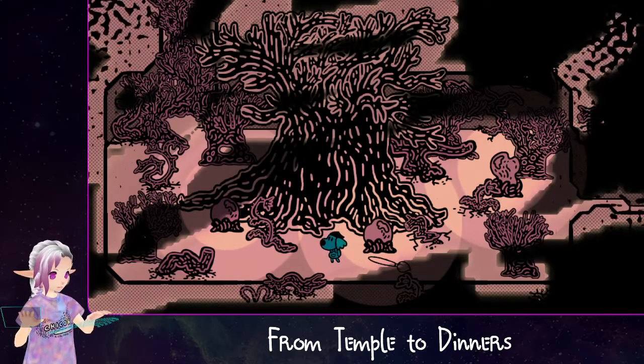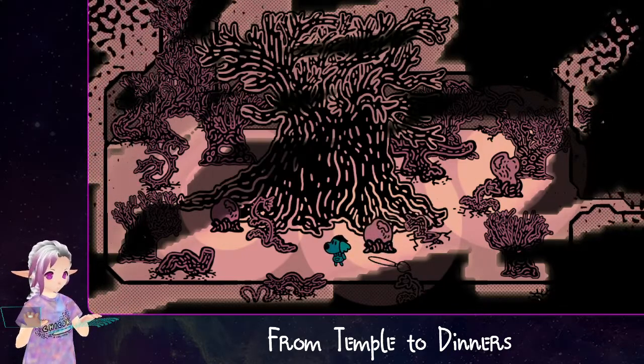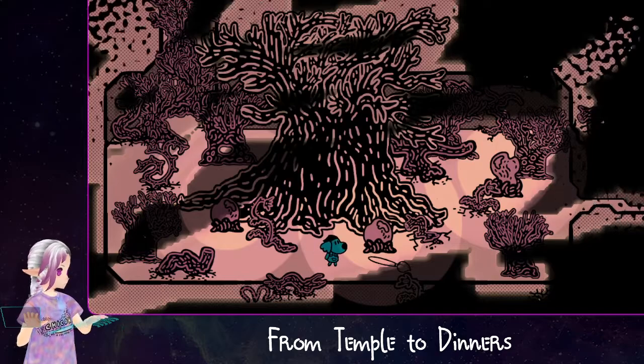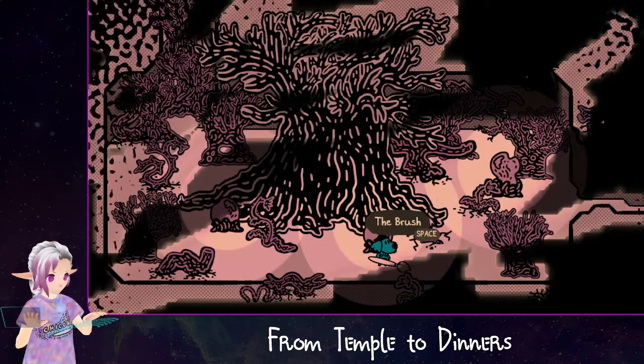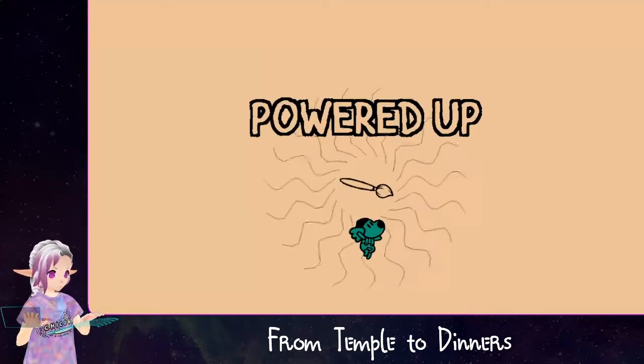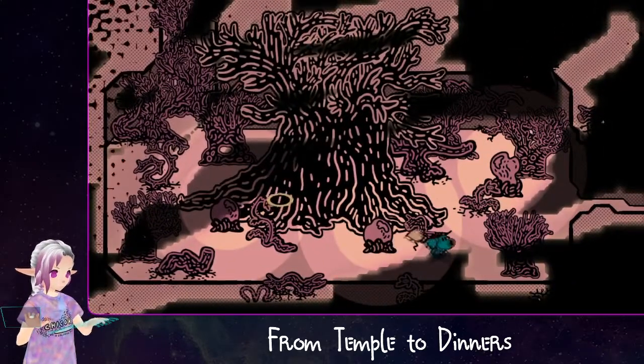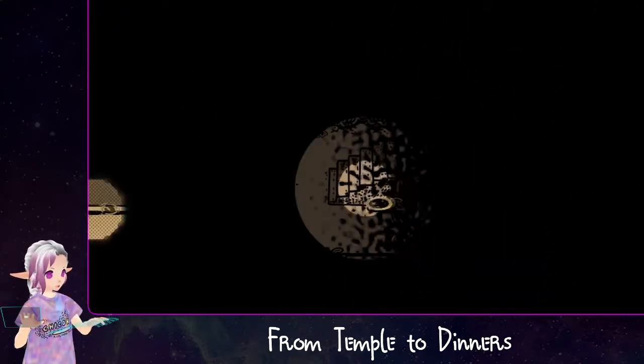Wherever you spawn in, the brush is to the right of you. I think most of the time the brush is to the left of you, but in this screen it's to the right. You're just going to want to spam spacebar until you run into it so you can grab it. Just as a forewarning, you're not going to be able to light the room up for yourself if you didn't do it before.